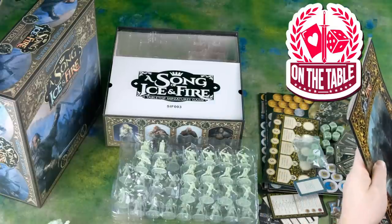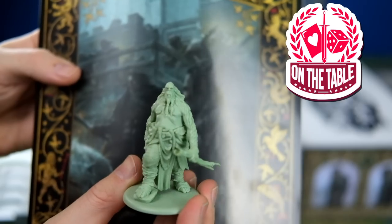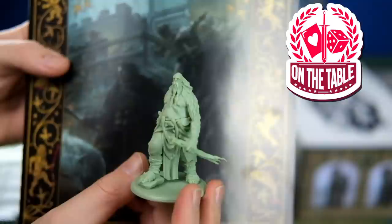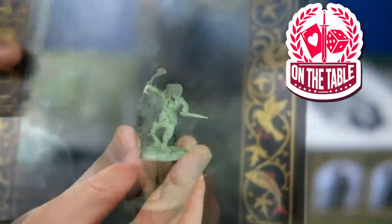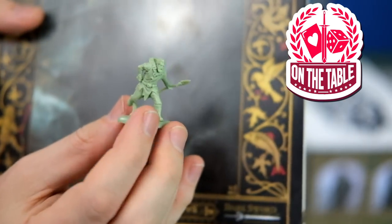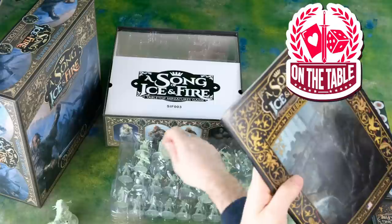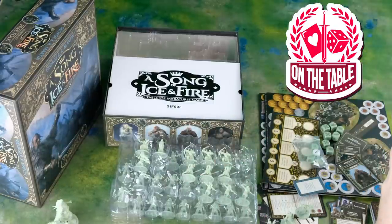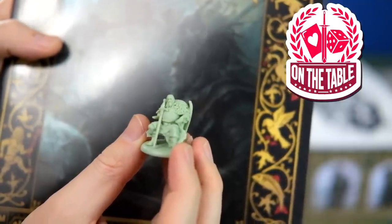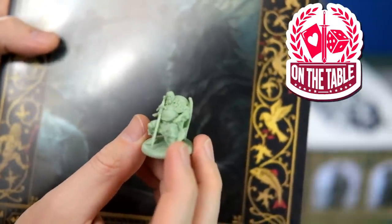Another Giant, just taking a leisurely stroll with his tree branch here. Also shirtless — going to be freezing. A Free Folk Trapper, and this is one of three sculpts that they have: one with a spear and one with a bow. We've got some of our NCUs. We've also got an NCU here in Craster, the Ally of Convenience. He can also be fielded in the Night's Watch army.